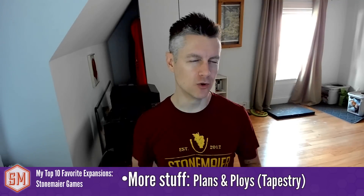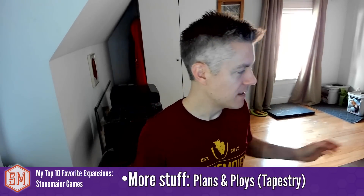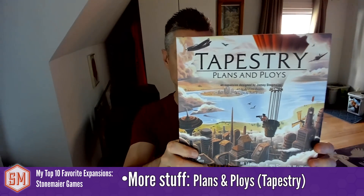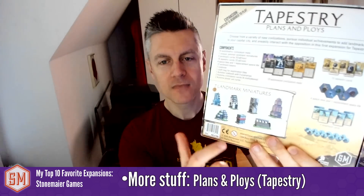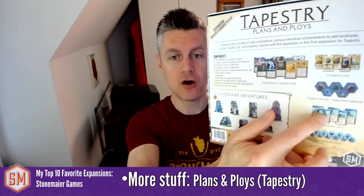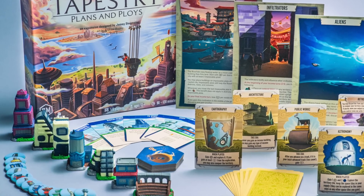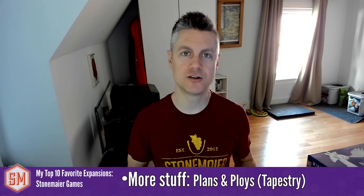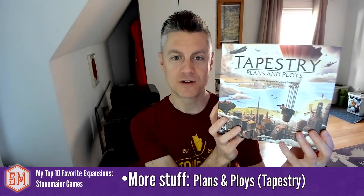The second category is 'more stuff,' and as a gamer this is my favorite style of expansion — when it simply gives me more stuff to play with. I can shuffle in new cards, maybe new factions if it's an asymmetric game. My pick is Tapestry: Plans and Ploys, which I designed almost purely as a more-stuff expansion. It gives you more civilizations, more tapestry cards, more space tiles, and more landmark miniatures. I did add one new thing: landmark cards, a new card type, but they're super easy to add with very little rules overhead.